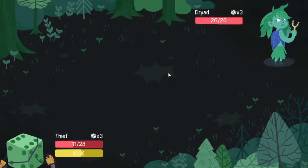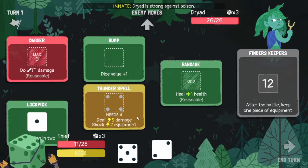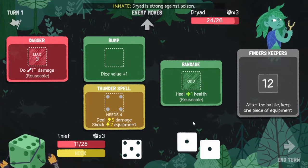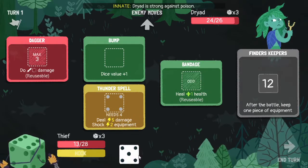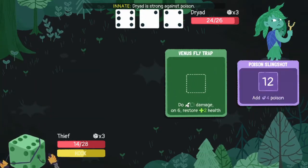The dryad uses a lot of poison, so we can split this dice in two. Then we can have you go there and heal up two health. And actually let's heal up three health because we definitely need the health.